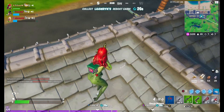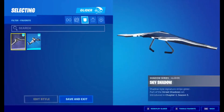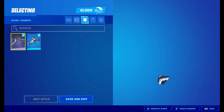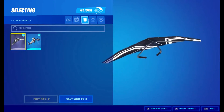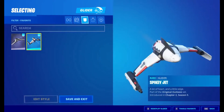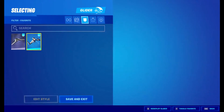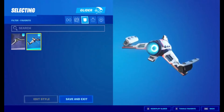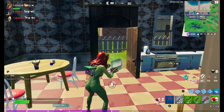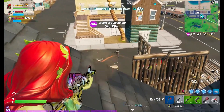Moving on to gliders, we've got the Sky Shadow — looking very nice, clean, and simple. Sometimes simple is the best. And then moving on to the second one, the Spiky Jets, which looks very clean and unique. I think they both look really great — let me know which one you guys want, or if you want both of them.